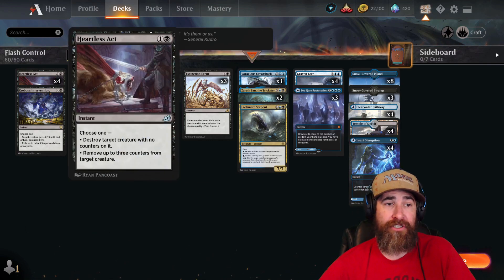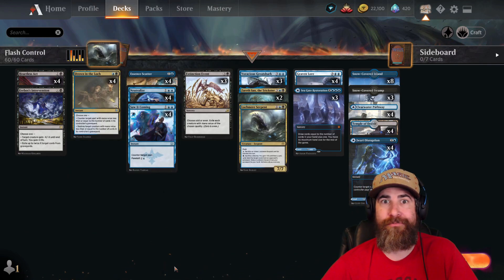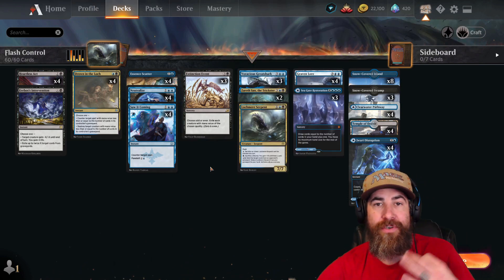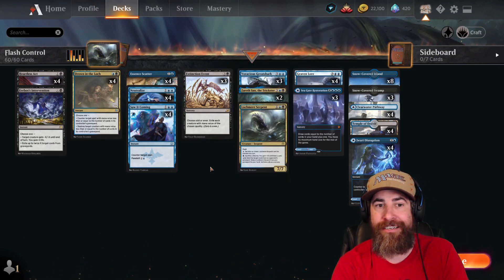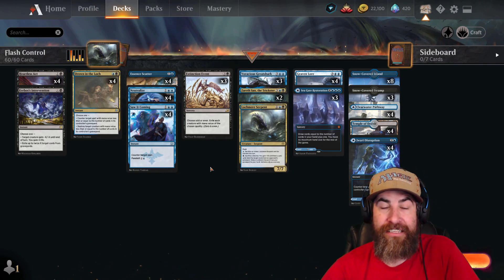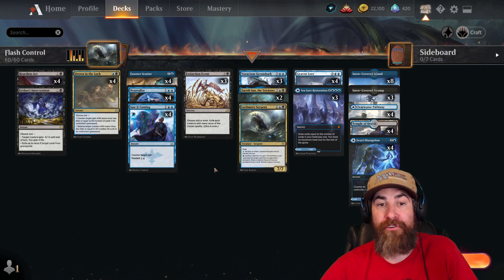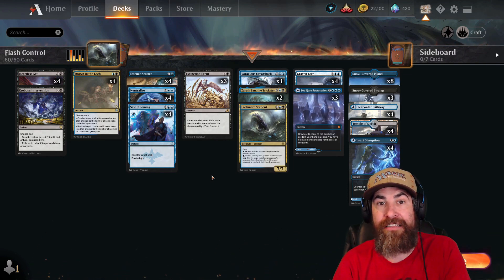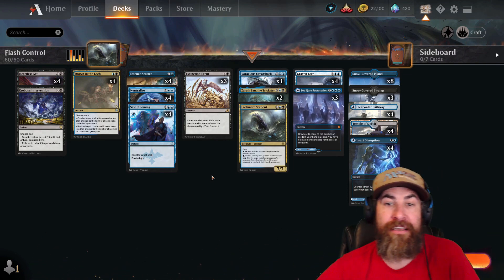Once we've got the board stabilized early game, we really just don't want to let them do much after that. Then we have three copies of Extinction Event, because you need a way to catch up and hit that reset button at times. Make sure your Heartless Act, your Drown in the Loch, your Erebos Intervention, maybe even your Essence Scatters, are countering creatures that will be the lesser of what they have, so you've set up a really big Extinction Event.